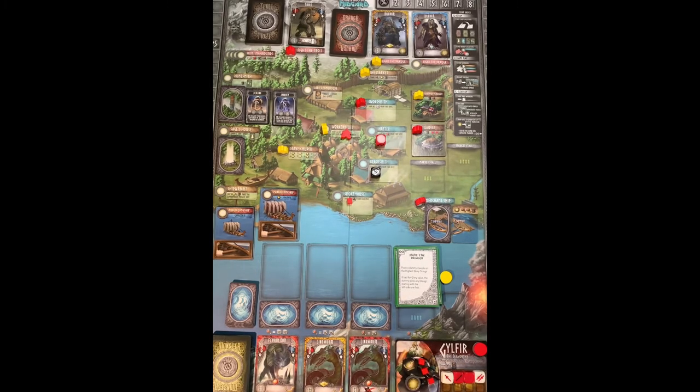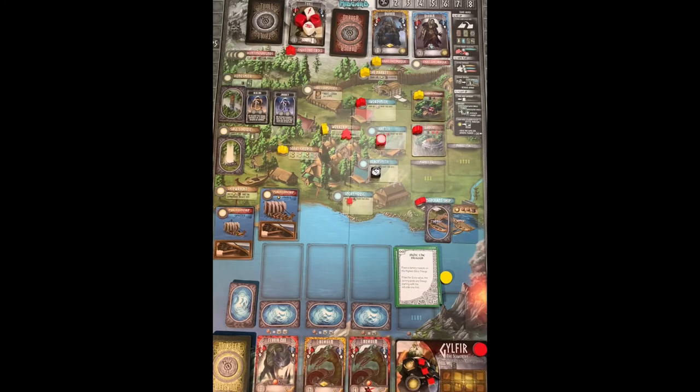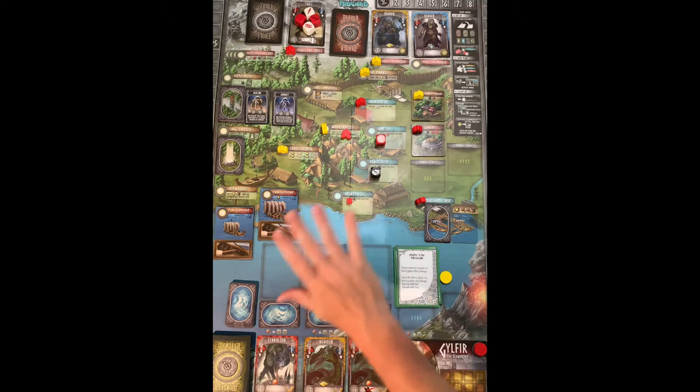All workers are placed. Now it's the assign-vikings phase. Vikings are represented by your dice — you can send as many as you want, but trolls can kill them and you want to make sure you defeat them. I'm sending all four of my dice to fight the troll. The AI has no dice to assign, so they do nothing at this point.